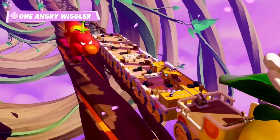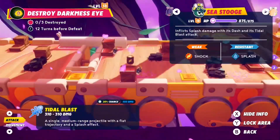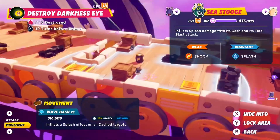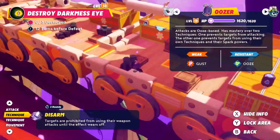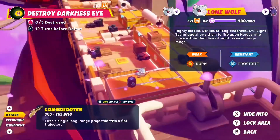The Wiggler has been enraged by Cursa, and we must stop it before it destroys the train. Mario and his friends will face numerous enemy archetypes on the battlefield, each with specific strengths and weaknesses. We need to prepare accordingly.